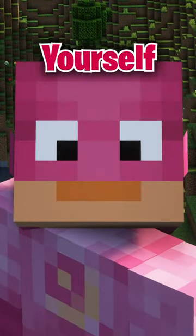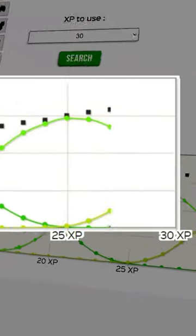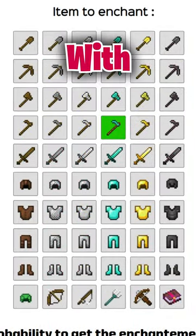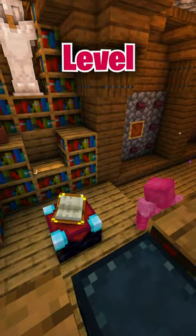And if you don't care to do all the math yourself, there are sites like minecraft.tools, which has a super useful enchantment calculator that will tell you what the best level to enchant at is based on the item you're starting with and what you want to get. You can even go as far as to build a setup like this, to easily enchant at whatever level you need.